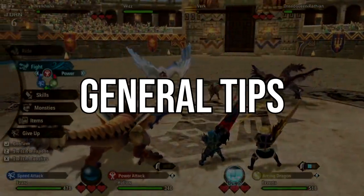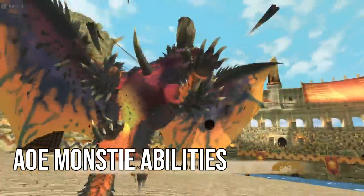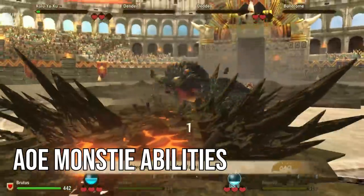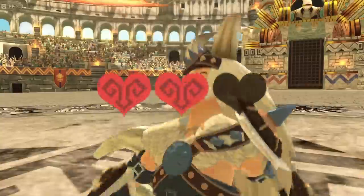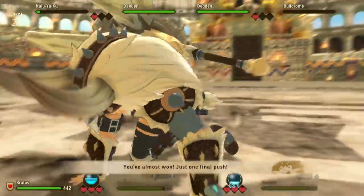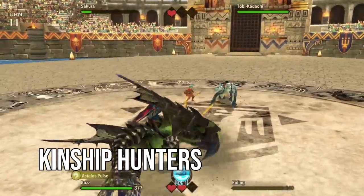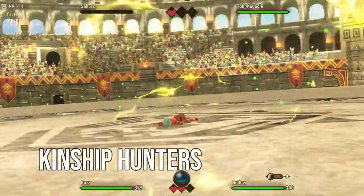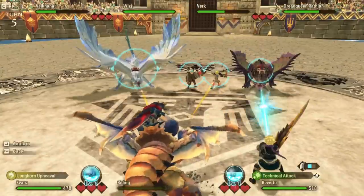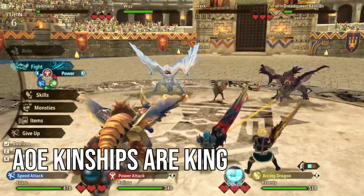To help you out, here are some general tips that worked for me. AOE abilities are awesome in this game mode — you dish out nice damage to everyone, so the enemy has to pick and choose who they're going to heal, letting you maybe focus a weaker target and steal a heart. Since you can't target enemy hunters directly normally, AOE attacks are a good way to do that too. Kinships can also target hunters directly even if it's a single target kinship, but any monster with an AOE kinship is going to be a big deal here. My Bloodbath Diablos with its AOE kinship was carrying me in those later fights.